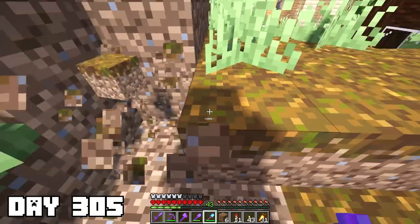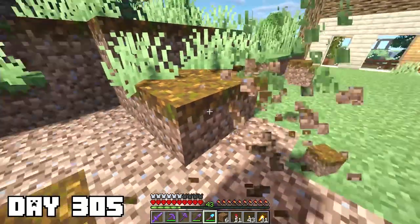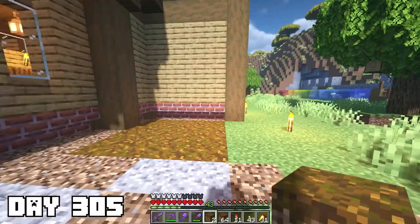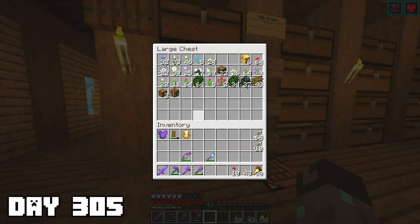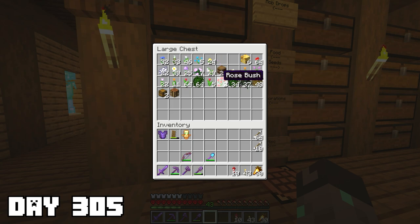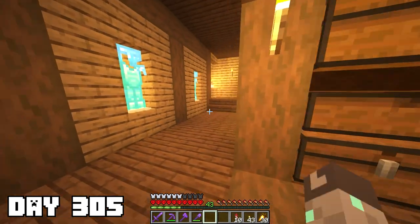I went to our old base area and started clearing out podzol left over from the spruce trees we were farming. I filled in the area, put some fences around it, and headed to our decorations chest to grab some flowers. Since we built a flower farm in the last 100 days, we have a big arrangement to choose from — rose bushes, lilac, orange tulips, pink tulip, cornflower, and blue orchids.